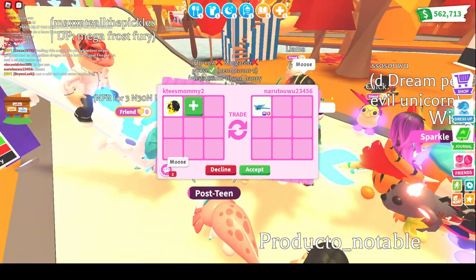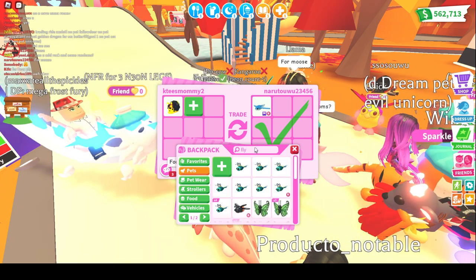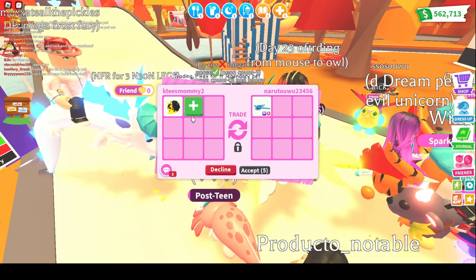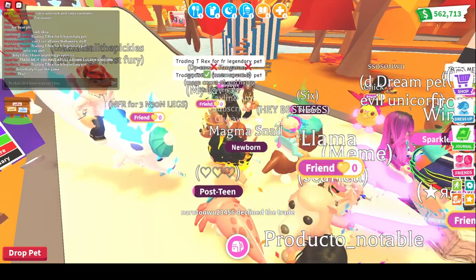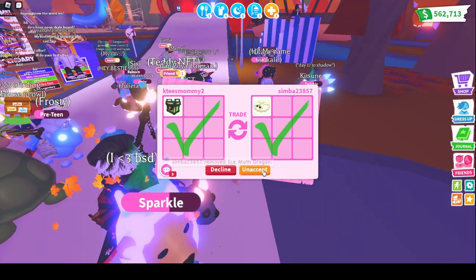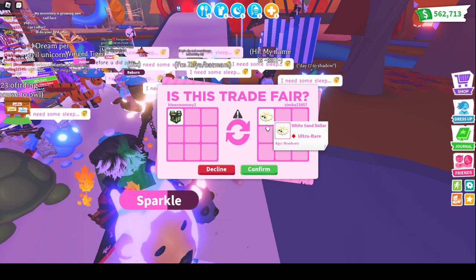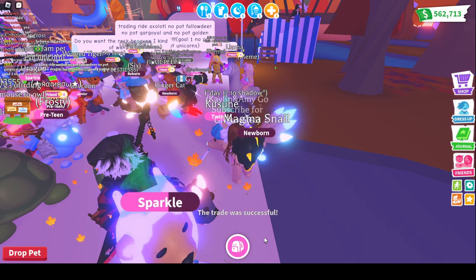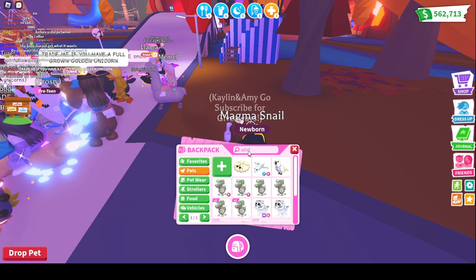We're getting offered a trade — they want the moose but I don't really want flying fish since I already have a mega. They declined before I could say anything. Oh my goodness — I'm going to go ahead and do it. I do not think I have the white sand dollar — I think I have the red one, and I'm probably overpaying, but it is a robux pet. Let's check it out — I got a white sand dollar!